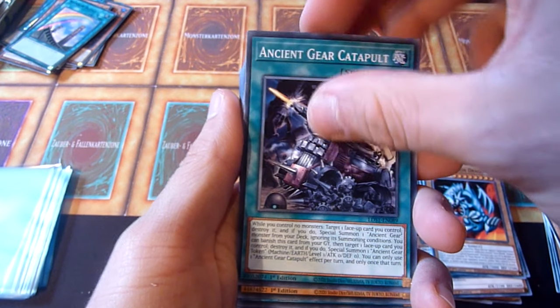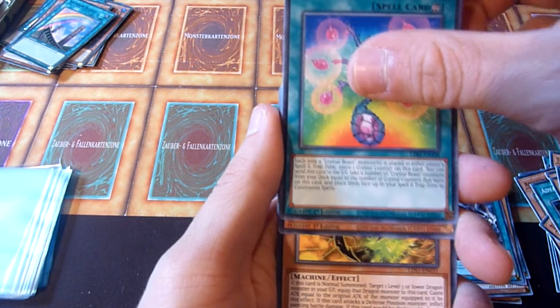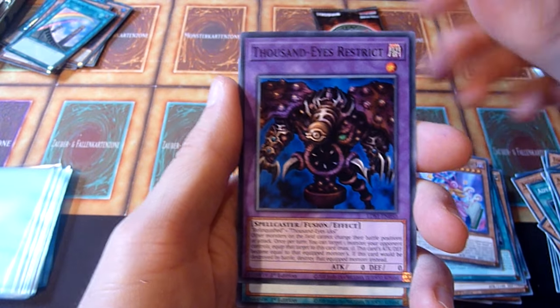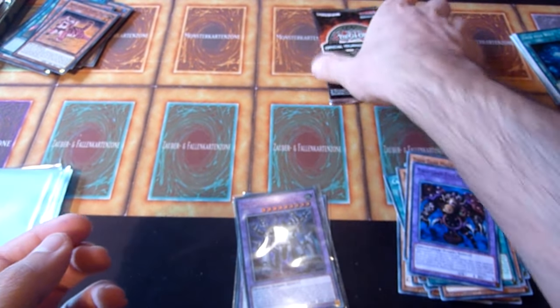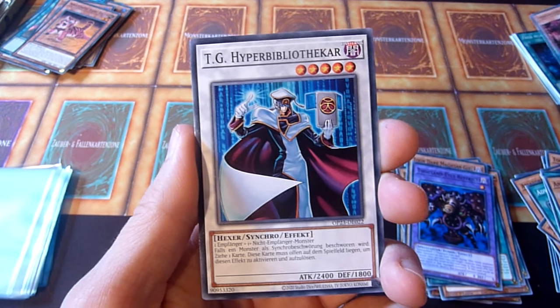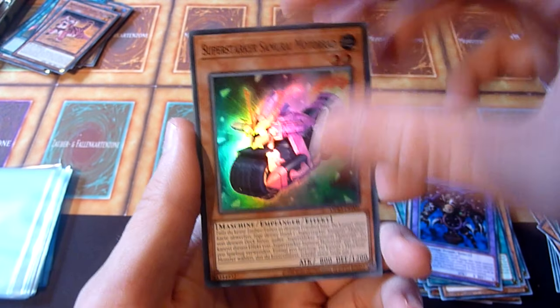Let's do that again. Ancient Gear Catapult is nice. Cyber Dark Horn plus Claw, Toon Dark Magician Girl — but I don't think she's too valuable. TR is nice. Another Megaton Golem, plus Baby Tiger and the other one. Last pack. I know that out of six packs the chance to see an Ultimate Rare is below 50%, but let's try anyway. TG Hyper Librarian and Super Heavy Samurai.